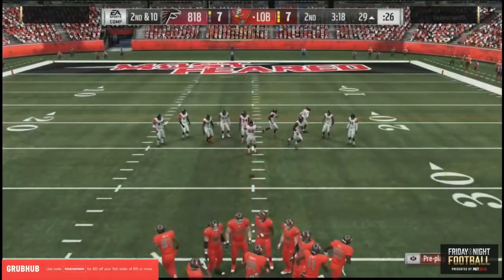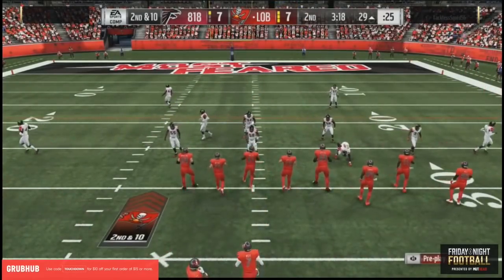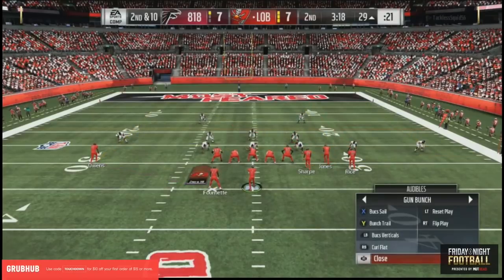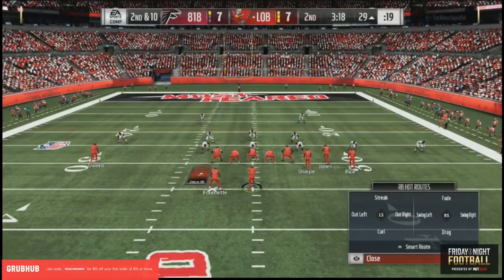Right there — an unfortunate break for Clef, unable to get two feet in. Pass intended for Terrell Owens. That one-handed animation — he did hold on to it, but wasn't able to get both feet in. So it'll be second down and ten from the 29.